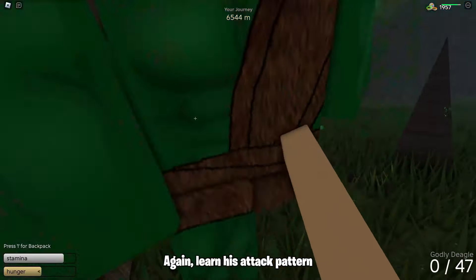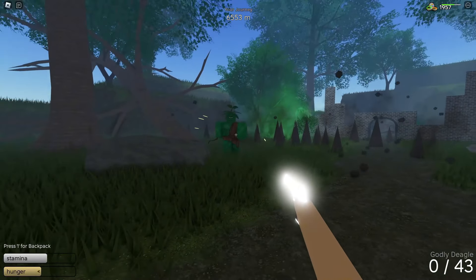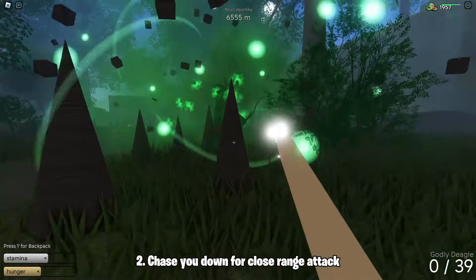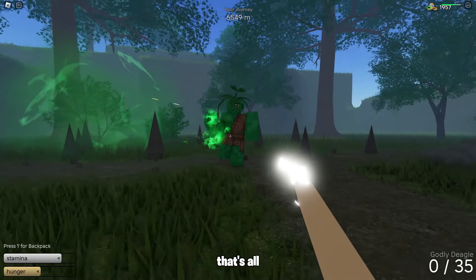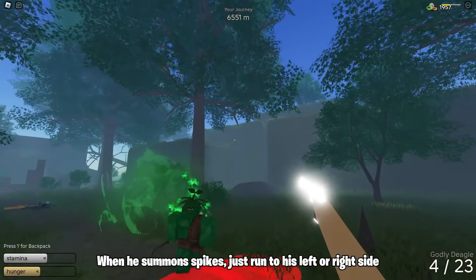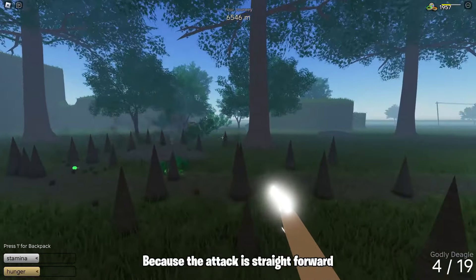Learn his attack pattern. One: he summons spikes straightforwardly. That's simple. When he summons spikes, just run to his left or right side, because the attack is straightforward.